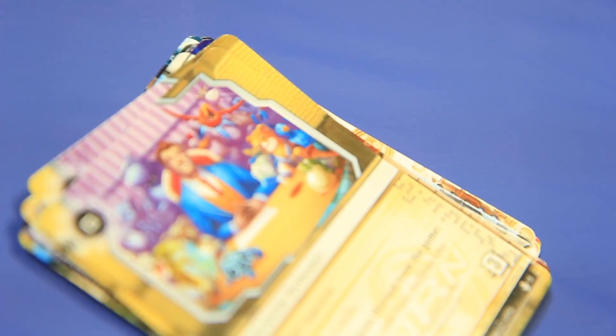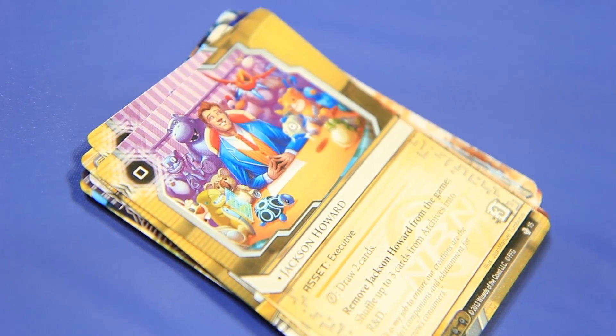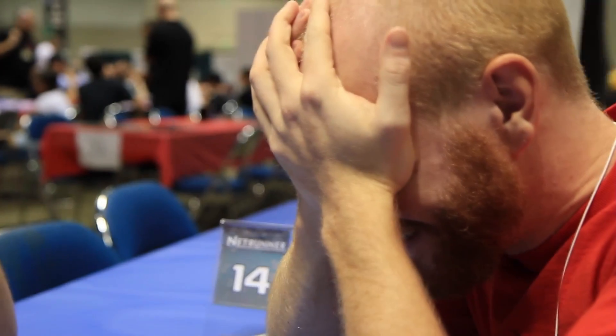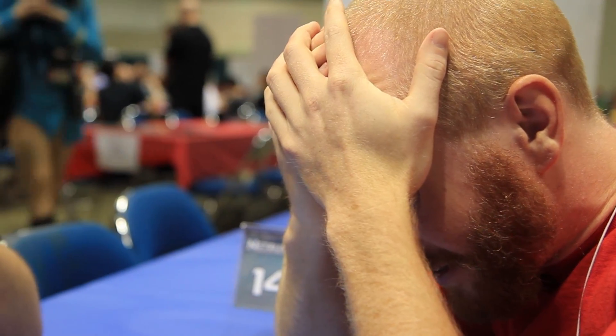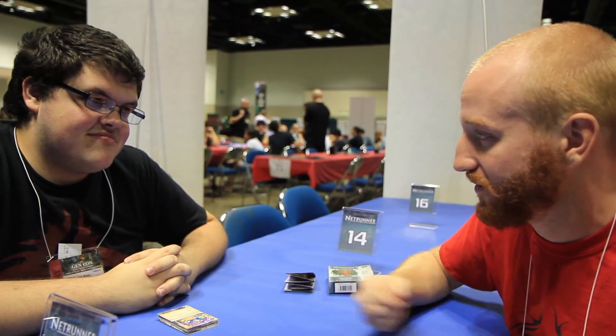Jackson Howard - an asset, zero cost, three to trash. Click to draw two cards and remove them from the game. Shuffle three cards from Archives into R&D. This is so stupidly good - it's what you've been waiting for. Noise is no more. If I have this in my hand, I'm keeping it until you trash it. Click to draw two is insane in NBN - we just want to get into our agendas and score them out.